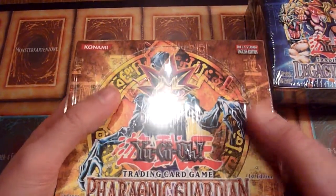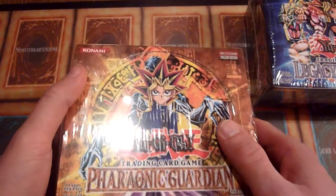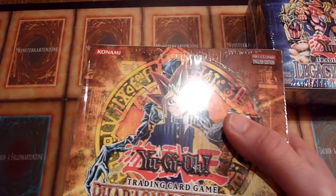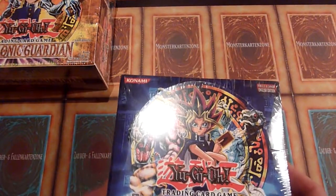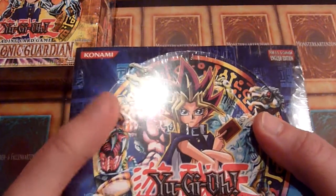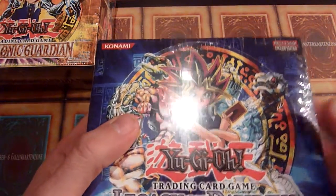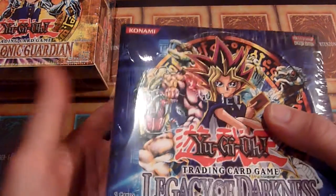I like them for both of the sets, because in here you could get Lava Golem, which is one of my favorite old-school cards — I'm using it quite literally until today. And Legacy of Darkness has a good retail secret rare in Injection Fairy Lily, which is played in Goat format and stuff, and Yata Garasu, which can be in the hobby box, but is not played because it's banned.